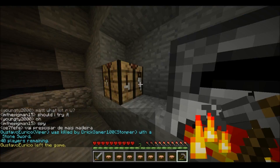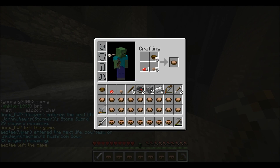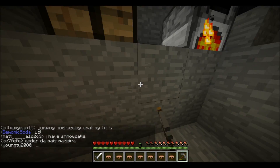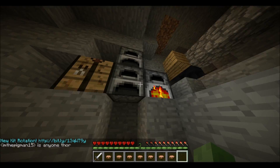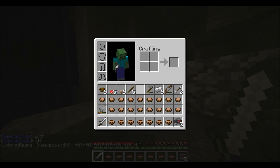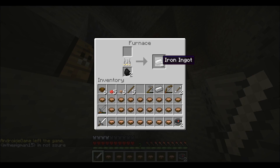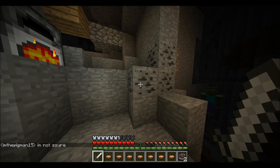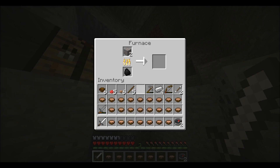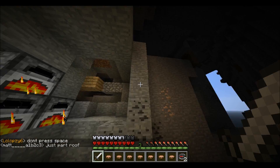I got 30 iron — enough for a water bucket, all the armor, and a sword. I thought about putting the pumpkin on, but my texture pack doesn't remove the shaded pumpkin effect and I really hate playing with that. Once the texture pack I used to use gets updated I'll probably use that — it also makes iron more noticeable and has a few more custom PvP features I really like.